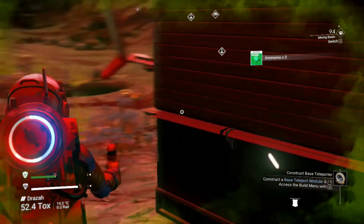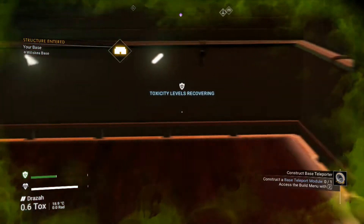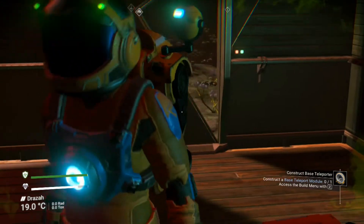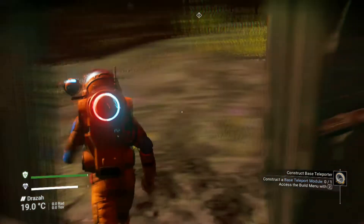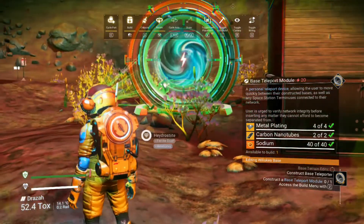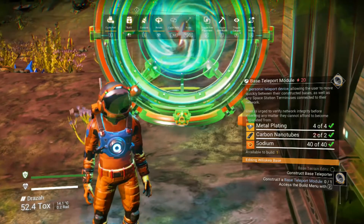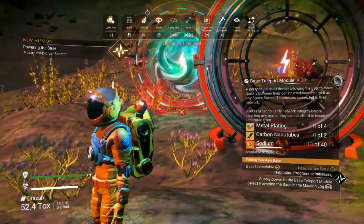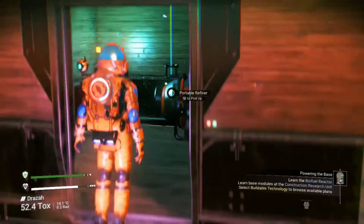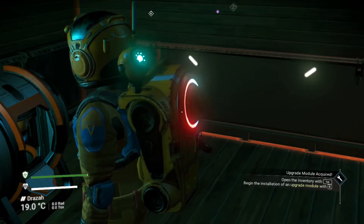Let's get this teleporter built. It is cramped in here. I wonder if I should just bite the bullet and build the teleporter outside — or not, because it needs power. I need to learn the biofuel reactor, which means I need to salvage more technology. There's something called an upgrade module, but I can't seem to find how to build it — maybe it was talking about a different upgrade module.